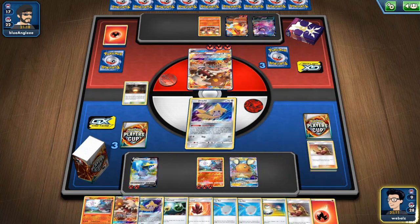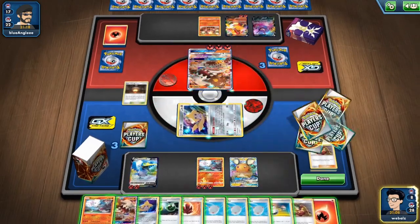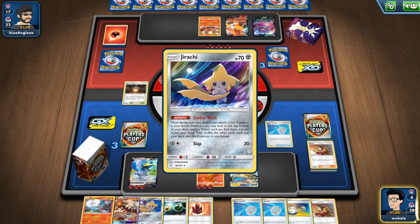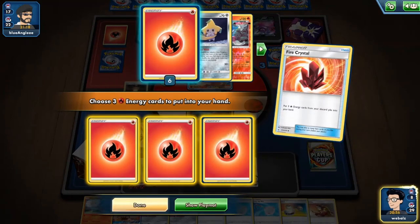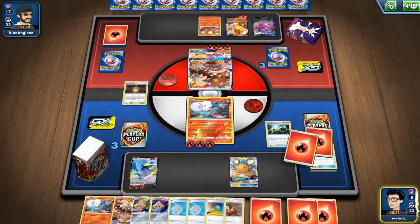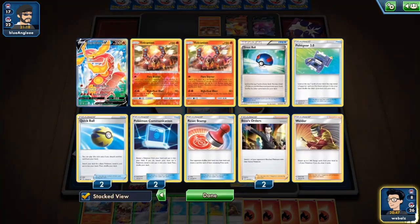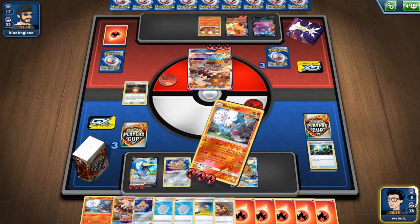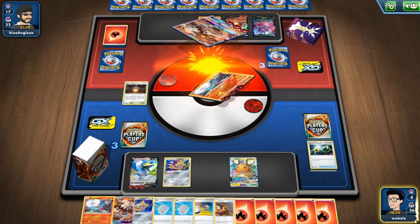Maybe Curry as well. Okay, no — using Stellar Wish now, getting another Scoop Up Net — not too bad. I will attach the further energy to Cramorant, use the Scoop Up Net since the Switch might be needed next turn, and now I take back five energies from the discard pile with Retrieval and Crystal. Won't bench anything else — it only has 120 so it would only live if he has Big Charm and a special energy. If that happens, I believe I need to bench the Jirachi just to go save ground. Now just attack and discard four for the knockout.